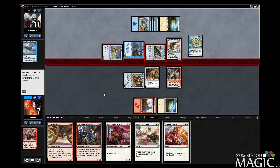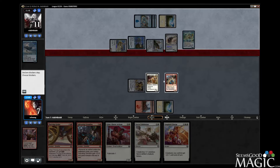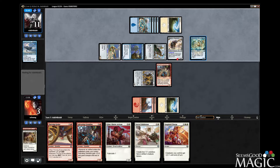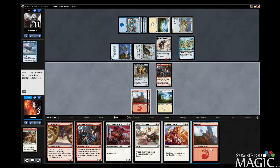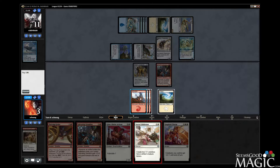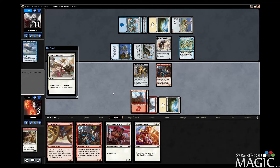So now we have to chump. And it has Vigilance. So we have to chump though — we can't just double block it because then we have no recourse for winning. Still think we have no recourse for winning. There is no way we could win this game. This doesn't do anything. Just playing it out because I'm stubborn.